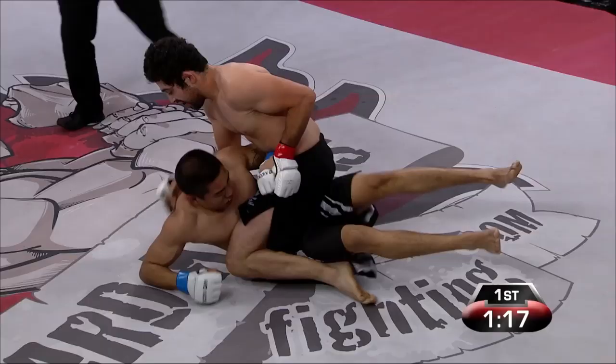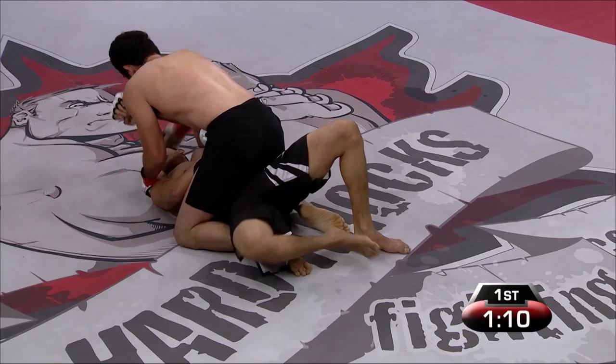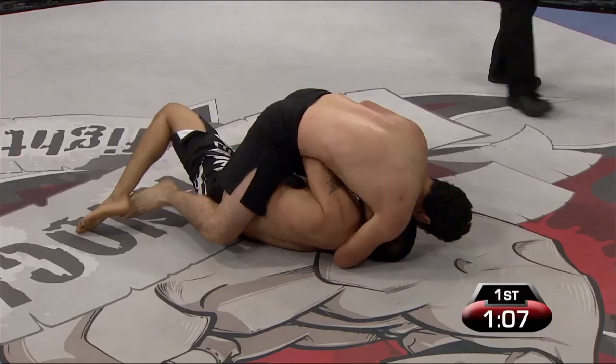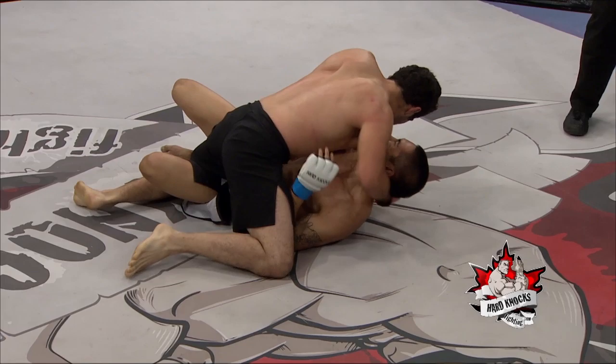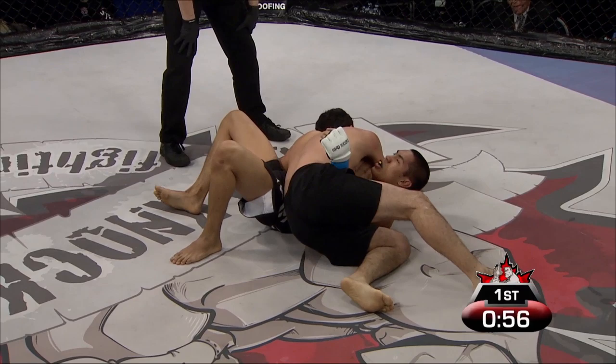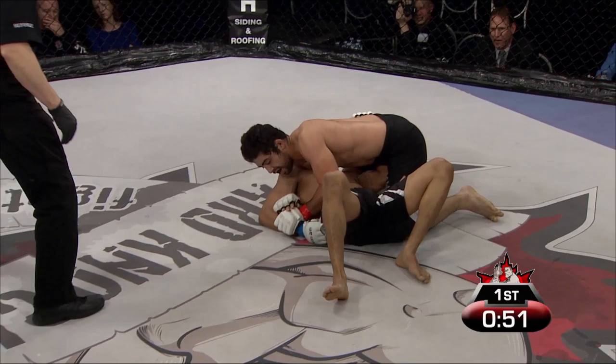Miguel Toch now on top of Gray Patino, trying to find an opening to end the fight. It's difficult that you can't punch someone in the face when they're staring right at you. Especially for Miguel Toch, who fights down in Lethbridge where you can strike to the head of a downed opponent — so this is something new. That's why you see a lot of submission attempts from Toch when normally he would be attacking the head under a different rule set.